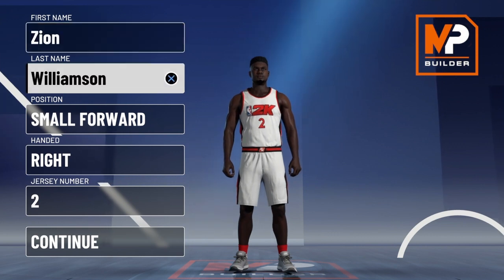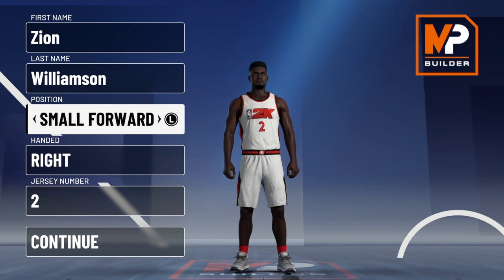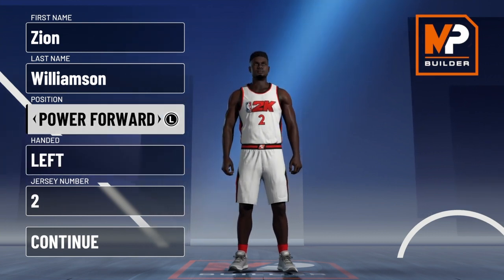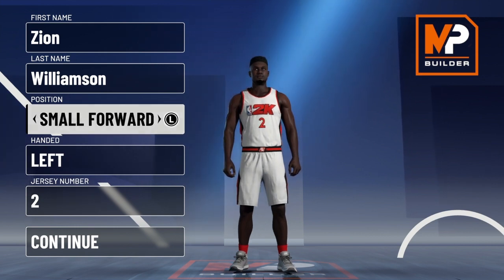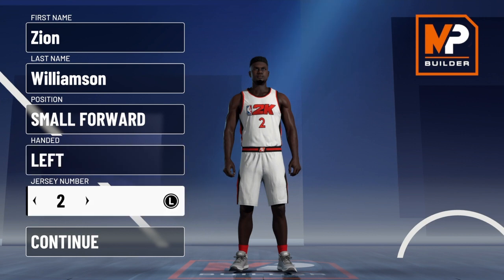For the build, you want to go ahead and pick small forward for your position. I know he plays power forward in real life, but he's six-six so you want small forward to make him six-six. The build will still be fine and you can still play at the power forward position — left-handed, because I believe Zion is left-handed.